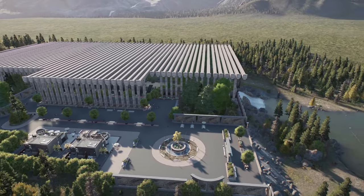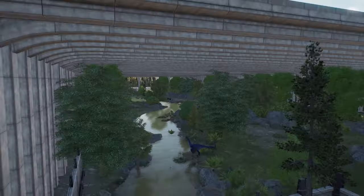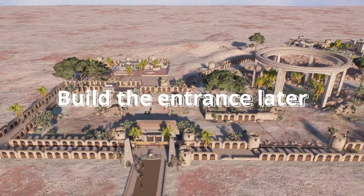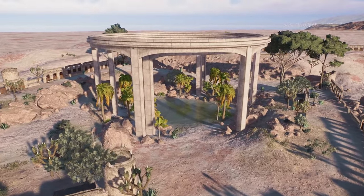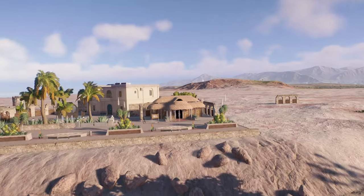My first tip is to actually not care about the entrance of your park. Instead, just take something that you want to build — some kind of habitat, some kind of idea — and just build that. From there you can build the rest of your park; maybe you can even build the entrance next. You can take some kind of habitat out of one of my speed build videos, rebuild that, and then start your park from there instead of starting with the entrance.